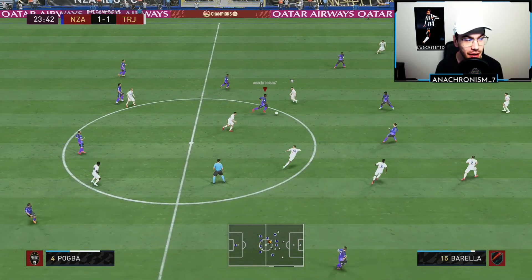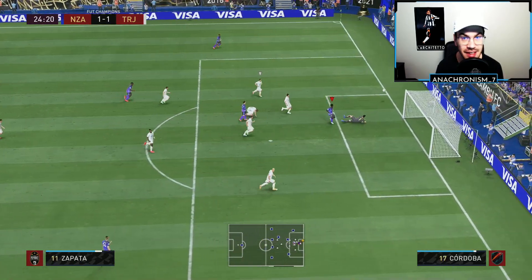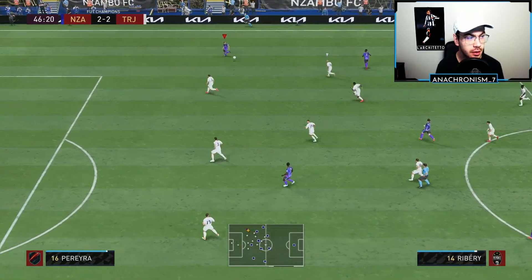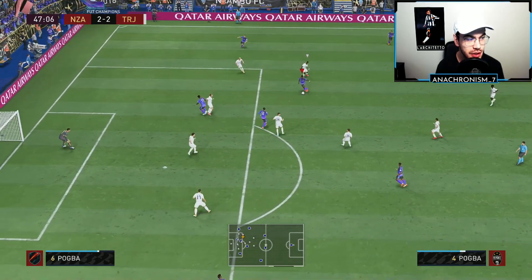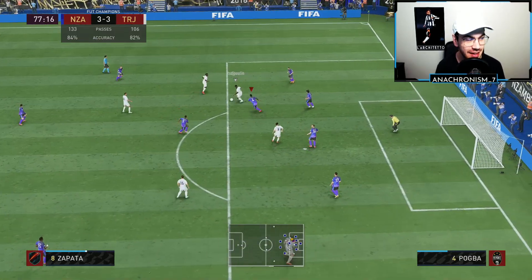Good interception there from Paul Pogba, just stepping into the path of the ball and launching that counterattack himself. Good pass in to Griezmann but we can't quite finish it. Another good pass out wide from Pogba into Ribéry, sending it back to Pogba. We go for the skill move, get the finesse shot angle — can we score it off the crossbar? Not quite.